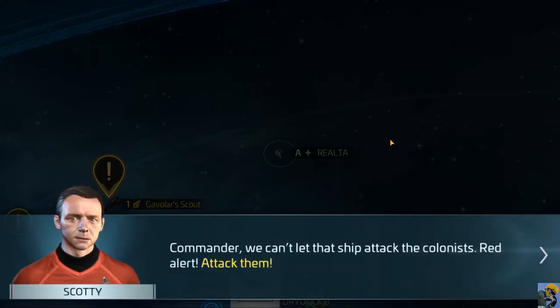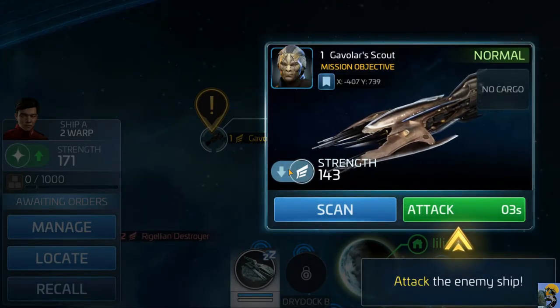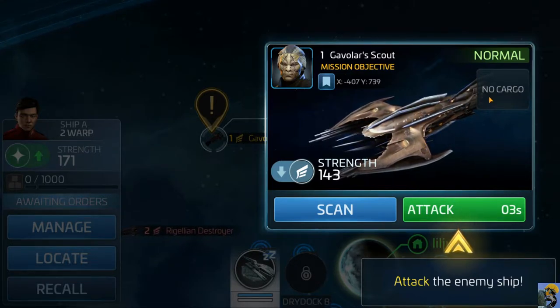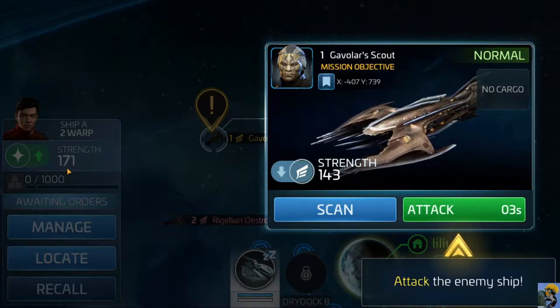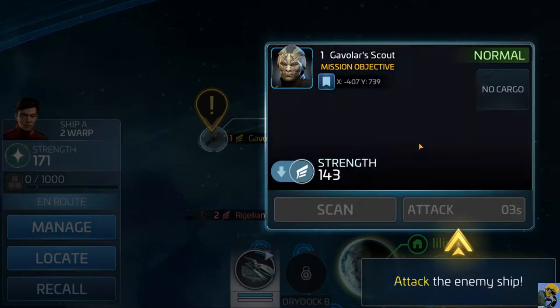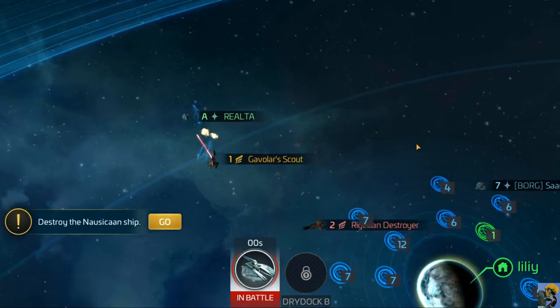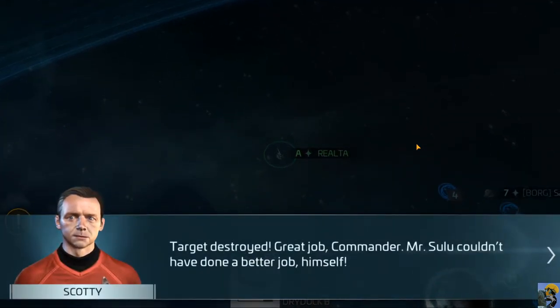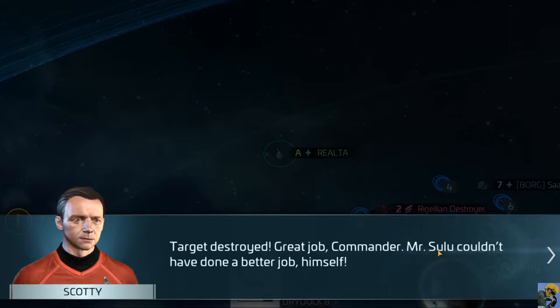All right, Commander, we can't let that ship attack the colonists - red alert, attack them! That's right, we're gonna paint the stars in their blood for our master. This is Gaveler's Scout, strength 143 compared to ours which is 171, so it looks like we can beat it. They fight, dancing around with lasers and shields. Target destroyed! Great job, Commander - Mr. Sulu couldn't have done a better job himself. I don't know if I really did anything, but I appreciate your kind words.